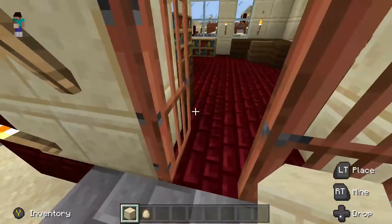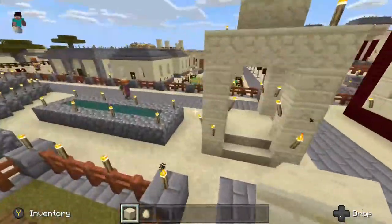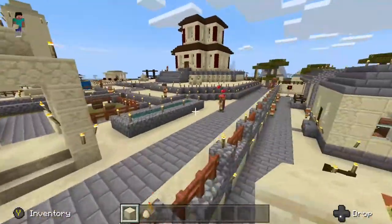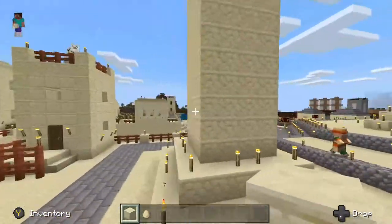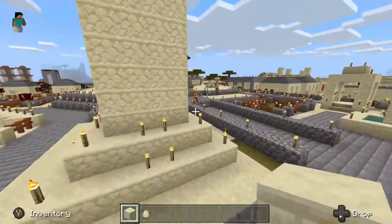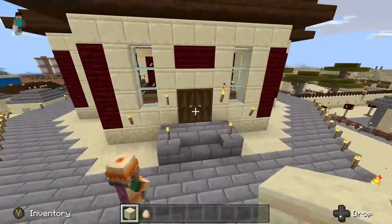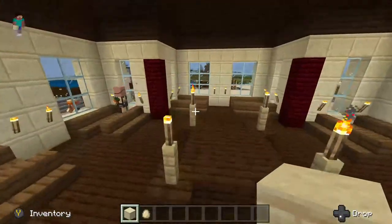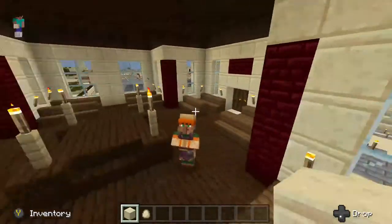And a nice brick floor — you can tell they're doing well. Some sort of cultural or religious symbol — a little obelisk, kind of in that Egyptian theme. Lots of lights to keep the monsters from spawning. This is a government building, kind of like a parliament or congress.